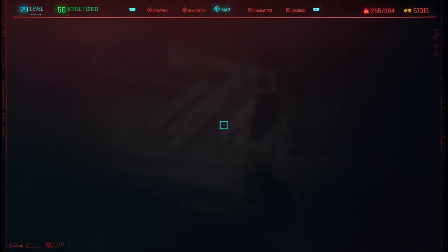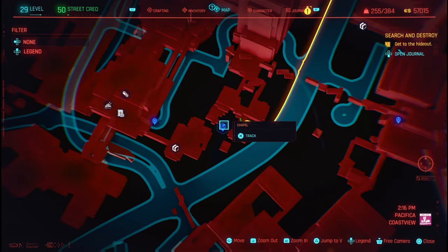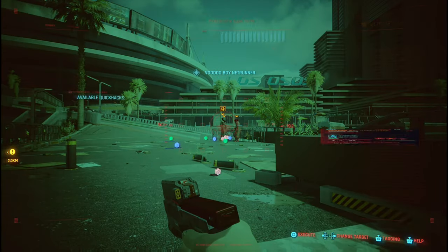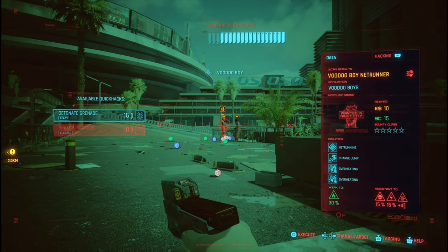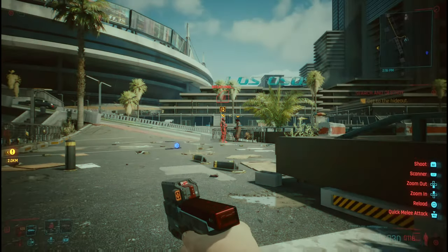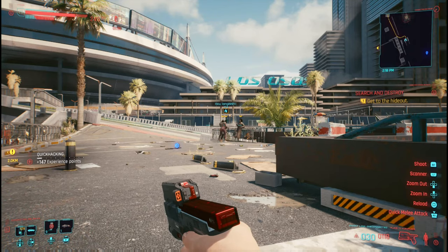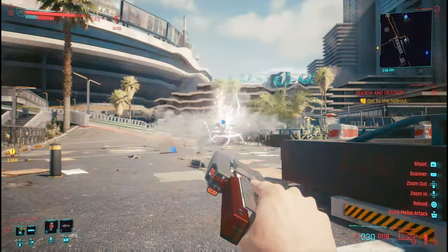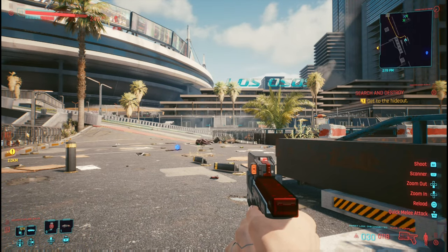Next, find a group of three enemies together. I'm at the chapel in Pacifica Coastal View — it's a very easy spot to do this. Note that it costs 16 RAM to use the Detonation Grenade. Let's execute it. And in about 15 seconds — actually it did it sooner than that — but that is it for this trophy.